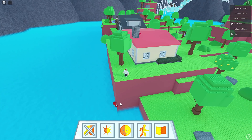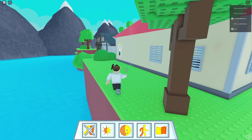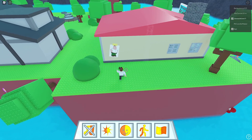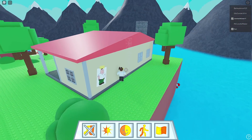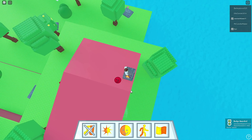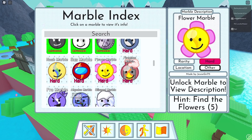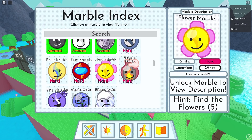Oh, there's one on the roof! Peter Griffin, what are you doing? Are you a badge? How are you not a badge? Why is there a flower on a tree? Oh, whatever, flowers grow where they grow. Red marble! Nice. What about down here? So look at that - there is a flower marble hint. Find the flowers - you got to find five of them.